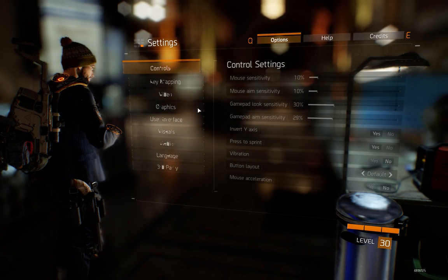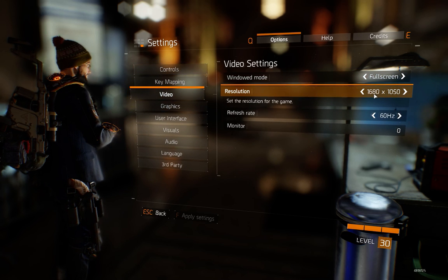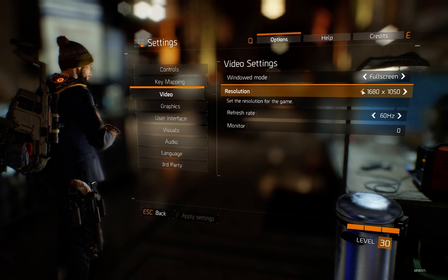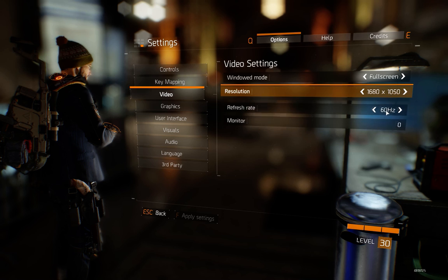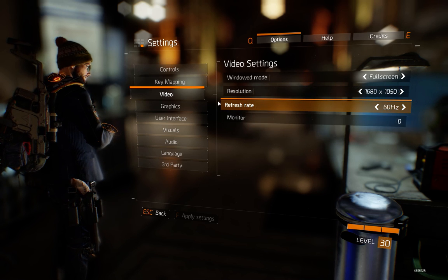Press escape, go to settings, go to video. There's the resolution. I'm using 1680 by 1050. That's pretty good. You can put it higher but I wouldn't recommend it if you're not having a beast machine. And 60 hertz because I have a bad monitor, but I will buy a new one soon.